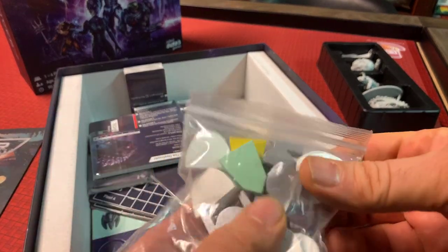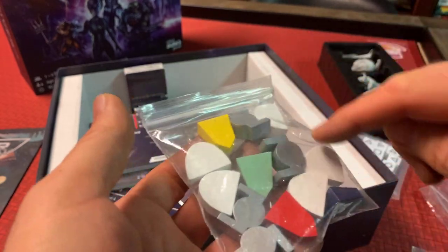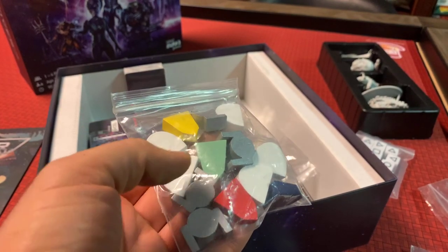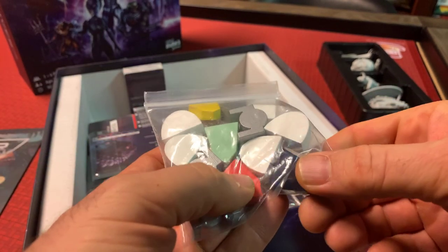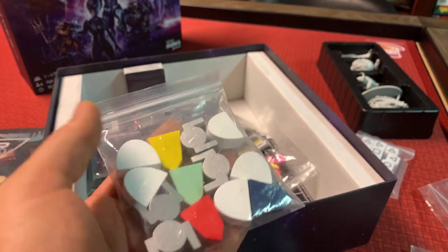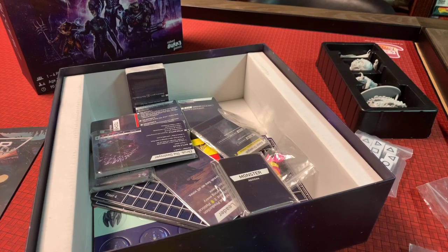And then we have our wonders. We have five Pleasure Dome wonders — that's because the Nordics can build an extra Pleasure Dome, so you get an extra Pleasure Dome piece. Then we have the four racial wonders, and then we have the four orbital space stations.